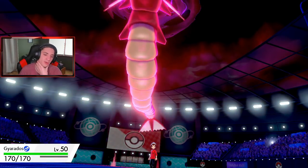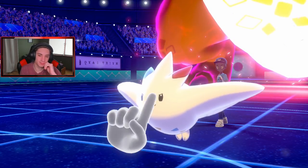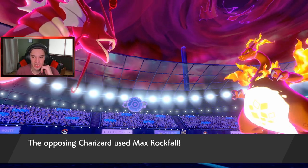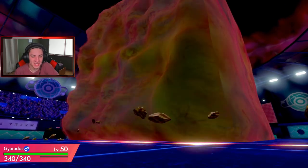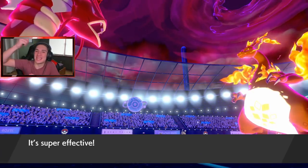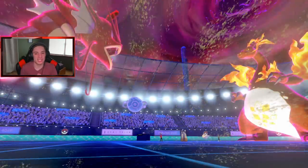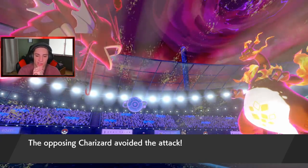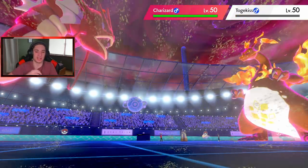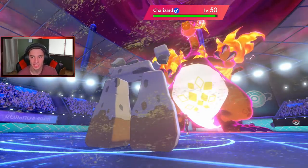Airstream comes out, not bad damage. Stonejourner should be able to pop off with Rock Slide here. Rock Slide hits Togekiss — Charizard avoids it — okay, I'm cool with that. Togekiss is gone, get it out of here! Now hoping Gyarados can outspeed Charizard and roll into a Geyser. With rain, Power Spot boost, we should be able to one-tap it and say night night. He plays Dusclops next.